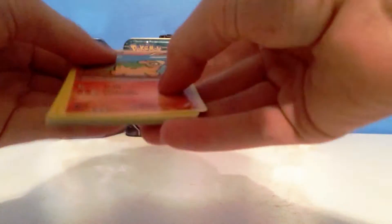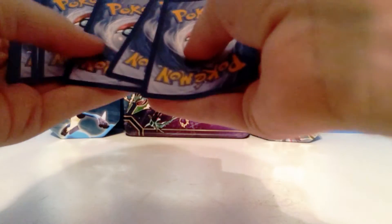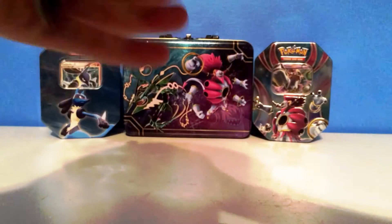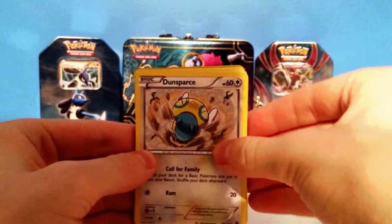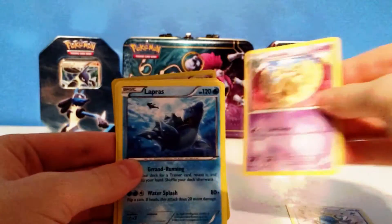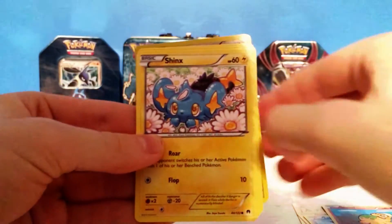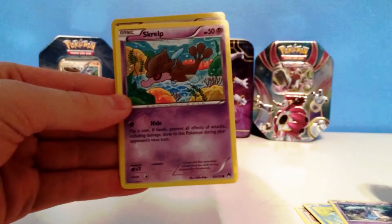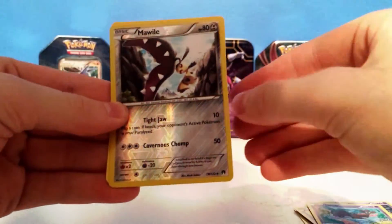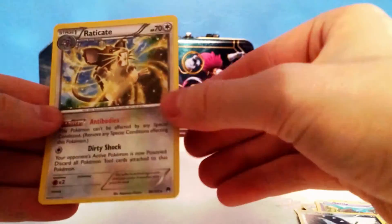Set the trash over here to the side and let's get started. Code card to the side, then we do the card trick — one, two, three. Our first card is a Dunsparce, a Dull Blade, a Lapras, a Numel, Shinx, Ducklett, Honedge, Skorupi, and the Reverse Holo is a Mawile. The rare in the pack is a Raticate Non-Holo Rare.